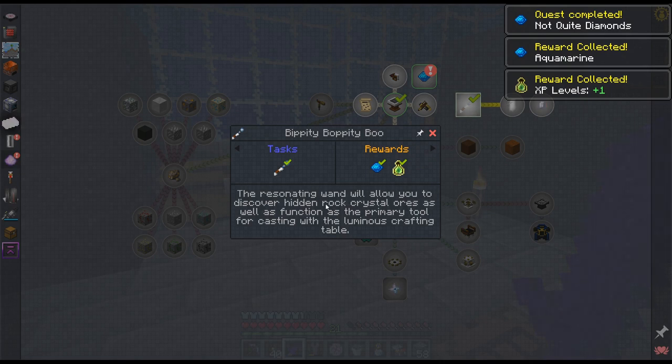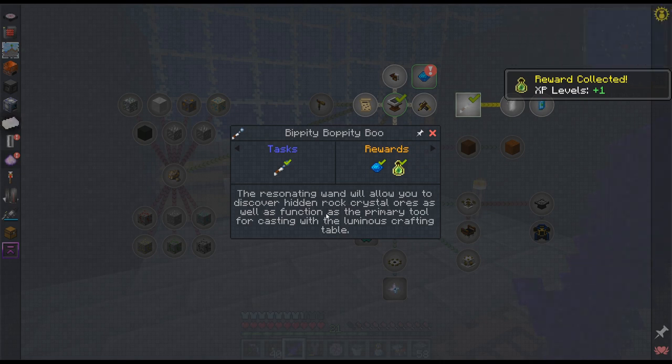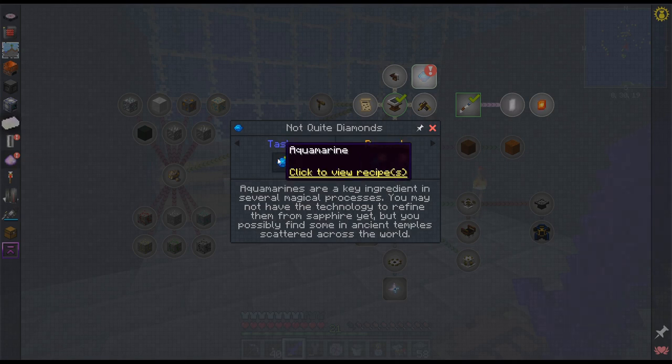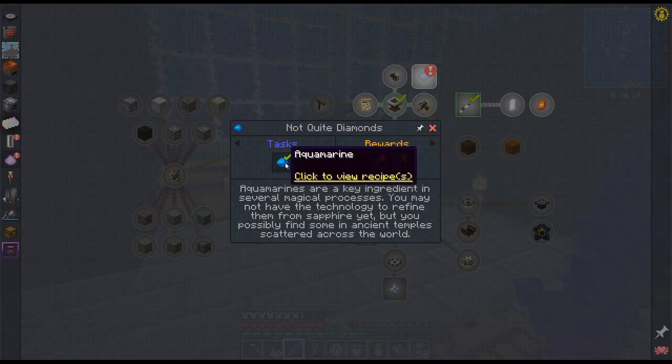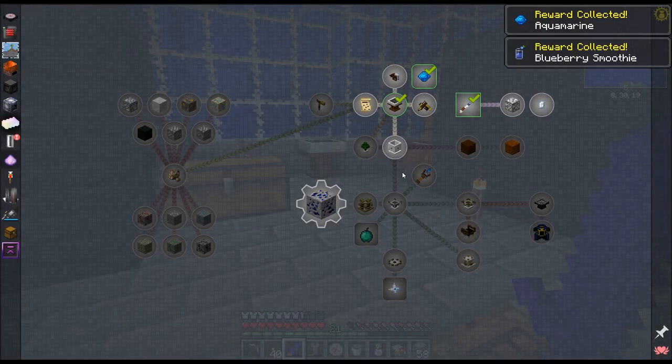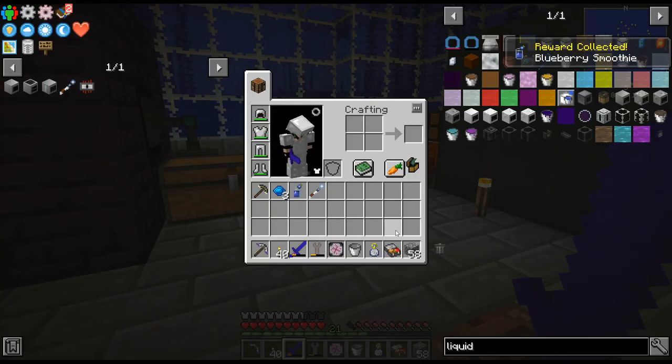I don't remember ever using it for rock crystal actually. There is a quest for aquamarine and we got it from the quest for that. The key ingredient — we don't have technology to refine them from sapphire yet. Blueberry smoothie. I won't take it.